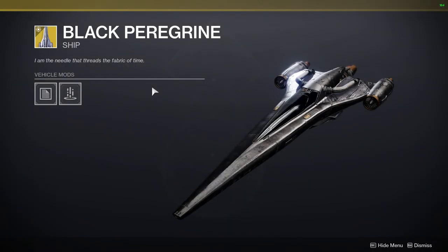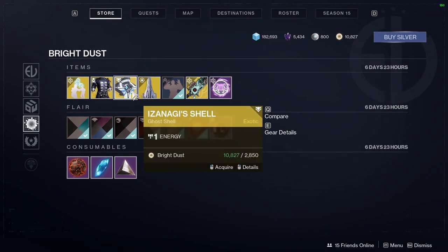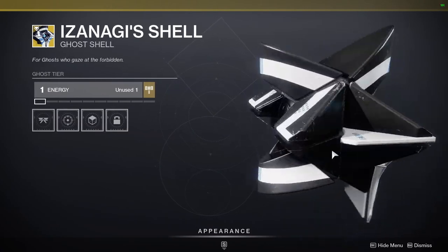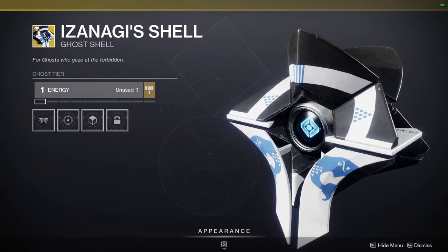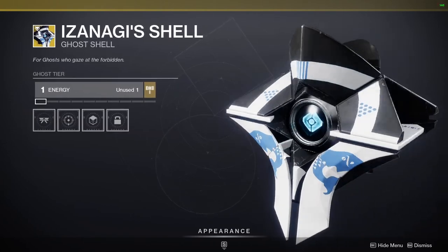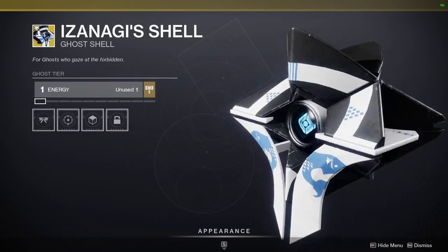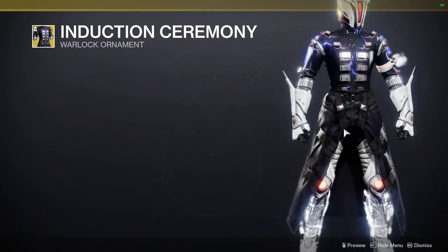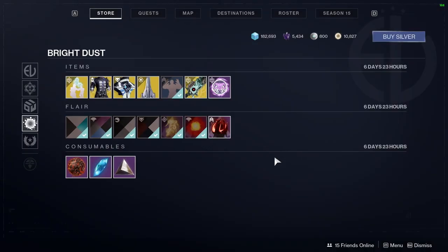Black Peregrine — there, that's that. Izanagi Shell — I might get this because if they give all of the Izanagi pieces I actually might pick this up, but I just remembered I don't have the ship, so never mind. Induction Ceremony, which actually looks pretty dope. Obviously I'll have the Titan and Hunter right now.